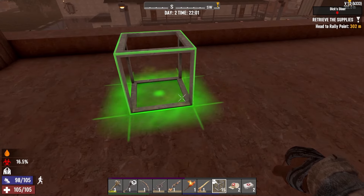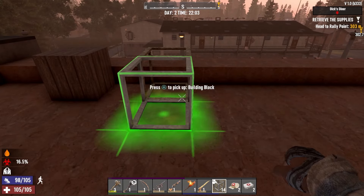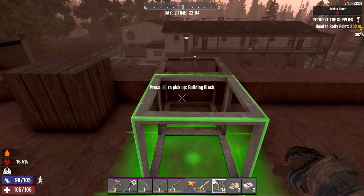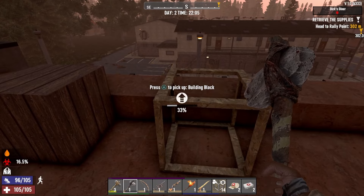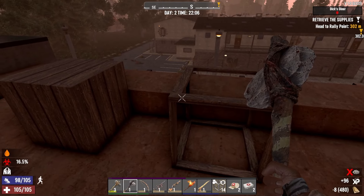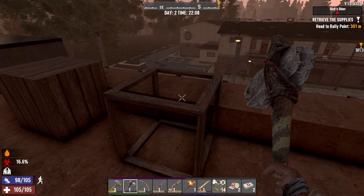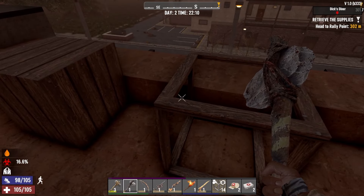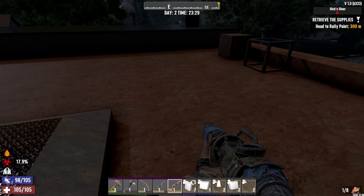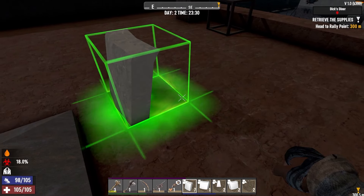They didn't take the wood frames out of the game — you can still use wood frames. Let's throw one down. Use L2 to place it, R1 or R2 to rotate it. You can build a wood frame, but if you upgrade it, it's going to stay a frame. You can upgrade it all the way up to steel and it's still going to be a frame — you're still going to be able to shoot through it and stand on it. So for those of you who missed the wood frames from the old console version, there you go.